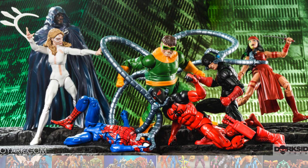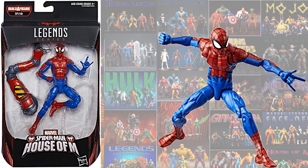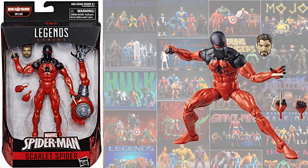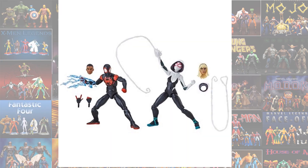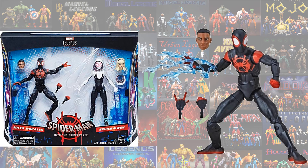In the SP//DR Build-A-Figure wave, you had SP//DR himself as the Build-A-Figure. You also had the House of M Spider-Man — much needed. Then a re-release of the Scarlet Spider, this time with a different head sculpt and spikes coming out of his hands. Then we have a 2-pack with Miles Morales and Spider-Gwen from Into the Spider-Verse movie.